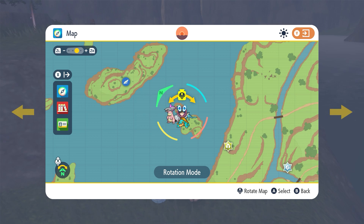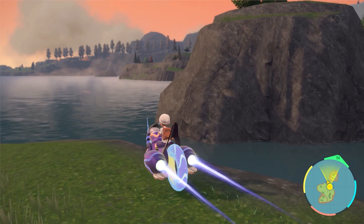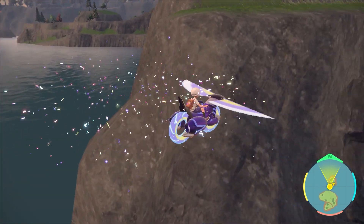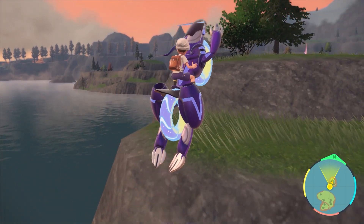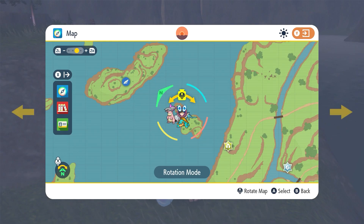Now we're gonna go to this smaller island right to the south of the big island — looks like there's actually another Vaporeon there. You're gonna need a big jump. Land right on this little edge, then jump back up. You can also climb — I just don't have the ability to do so, but that would probably make it a lot easier.